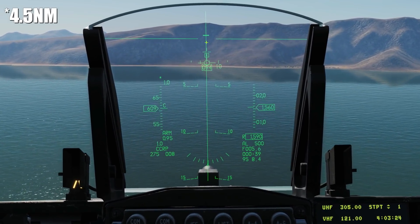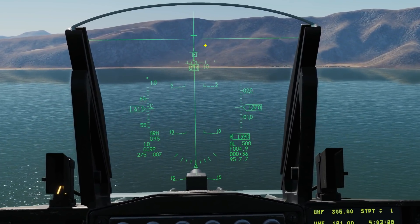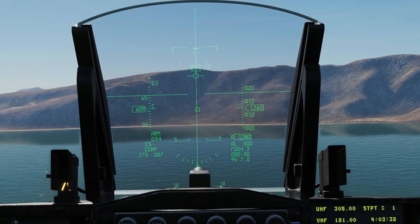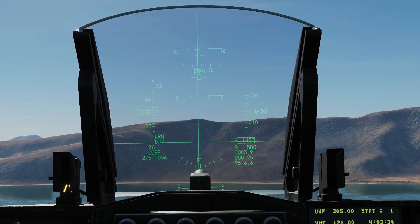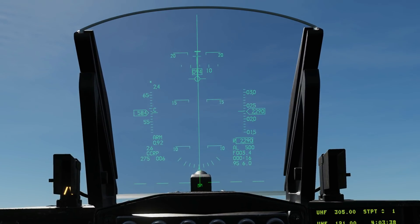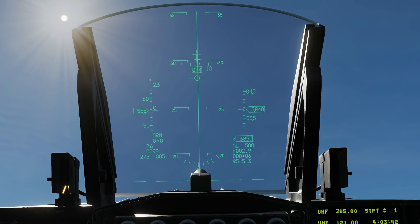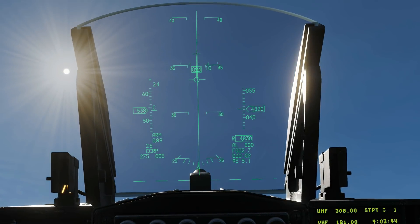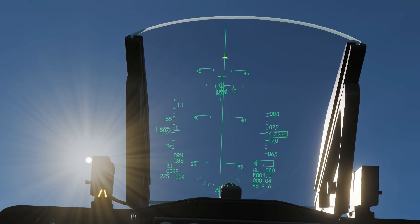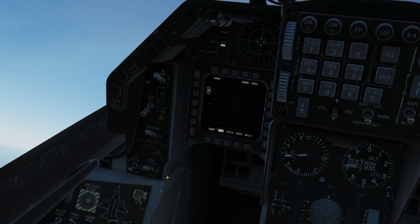Everything else is the same as CCRP. Keep along this line. And when we get to about 4.5 miles, I'm going to press and hold weapon release and pull up. I'm going to start pulling up now. It doesn't have to be too hard. We're going to merge our solution marker at about 30 degrees — it depends — a little bit higher, and 35. Boom. When you saw the solution queue there meets the path marker, that's when they drop. And that's all computed by the computer — I don't have anything to do with that.